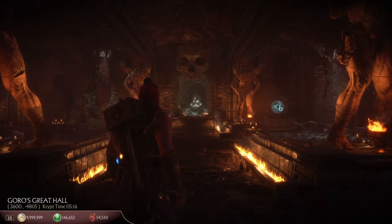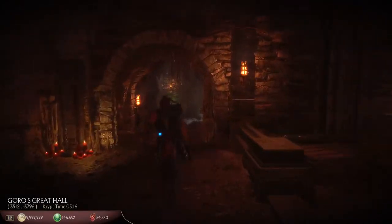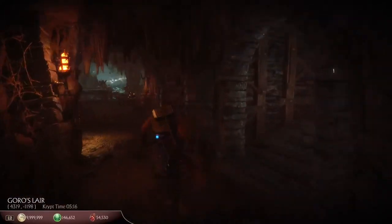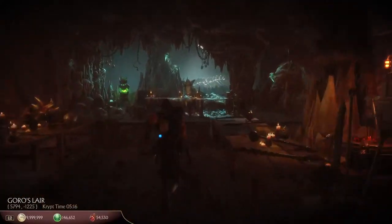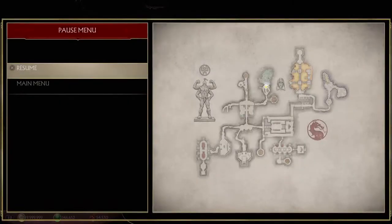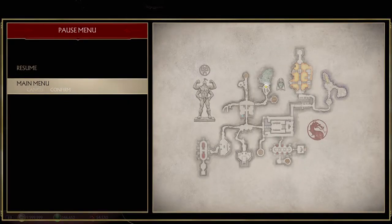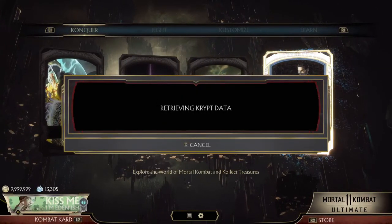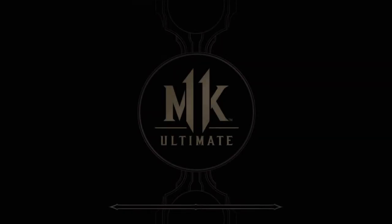I understand what the developers were trying to do when they created this mechanic. The idea is you go to Towers of Time, get some things to give to Collector, then come here and trade with him. However, it doesn't make sense for me to give up my yin-yang coconut for a Shard of Life. I don't need Shard of Life — I have Lifestealer level 4 and level 4 Armor Clad. I'll keep my yin-yang coconut.